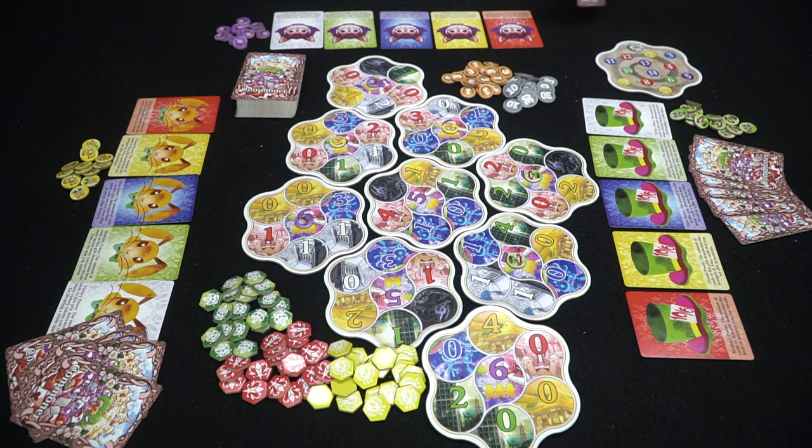Every player additionally gets five cards from the commoner deck. On one side it's a commoner and on the other side it will be a specific type of Alice. There are additional types of Alices, including Alices of every different color. As a general rule, Alices can only go on the spaces of their color, and each color is different.